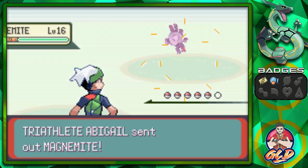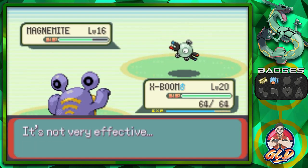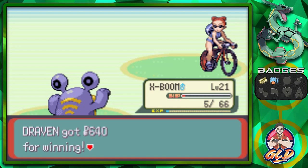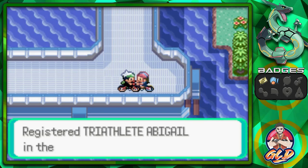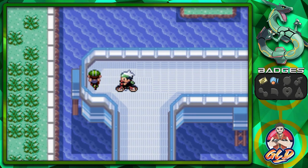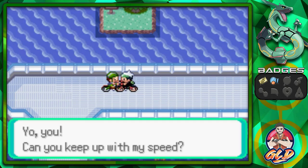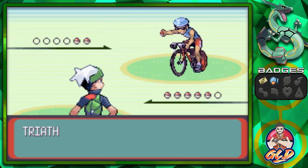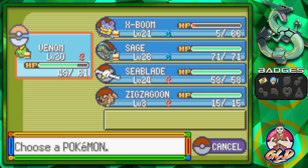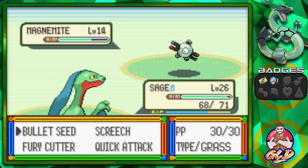Taking on Triathlete Abigail who has a Magnemite. Magnemite is interesting — it's a steel type and is basically the bread and butter of the Mauville Gym. She gives us her PokeNav number. Next Triathlete Anthony also brings out Magnemite — poison attacks won't work, so going with Sage and Quick Attack. We take on another Magnemite and gain more levels.